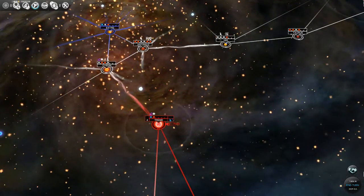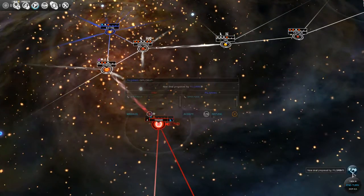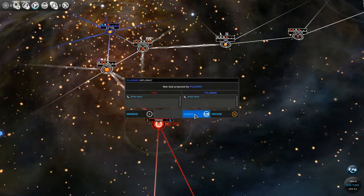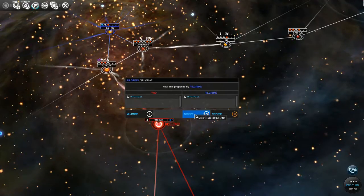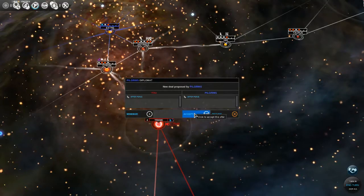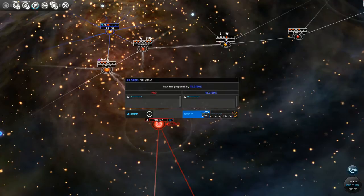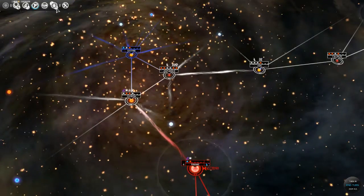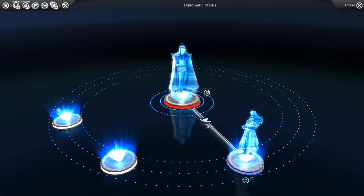When I first loaded the game, I noticed we have a new deal proposed by the Pilgrims. Okay, good, excellent. This is what we want for now, since we don't have a large military power and we got our asses kicked fairly handedly the last time we were scoping them out. We're going to go ahead and accept that. So we are now at peace.